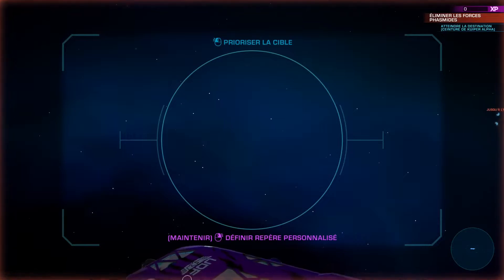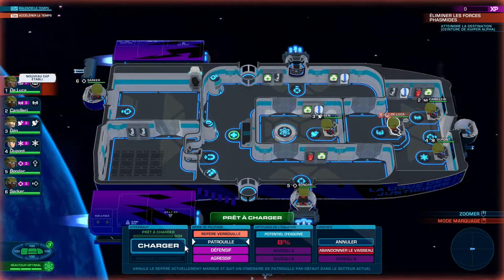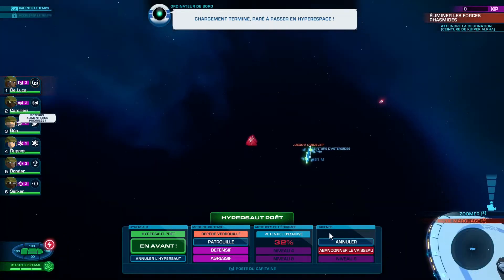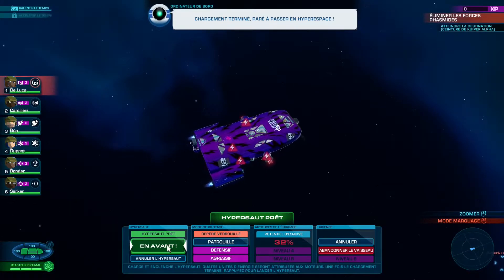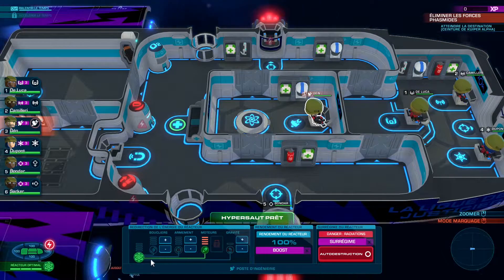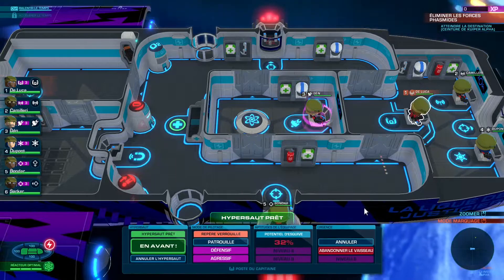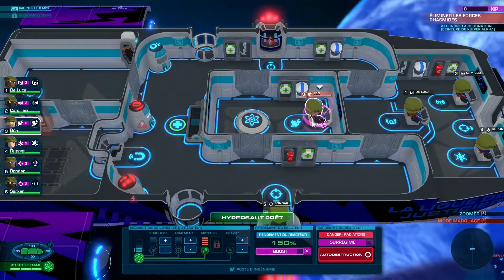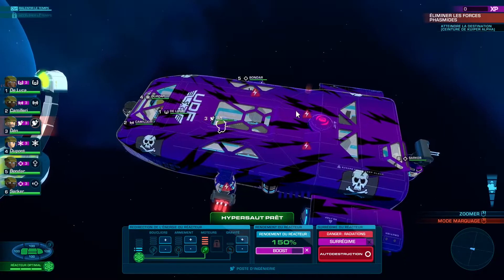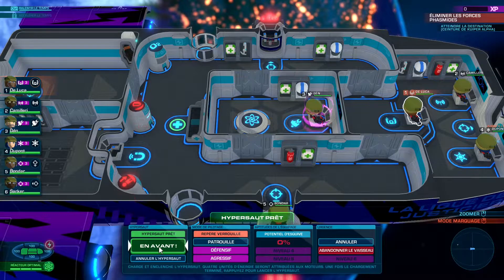On repart de là, on charge nos moteurs pour l'hyperdrive. Une fois qu'on a notre hyperdrive chargé, ça a bouffé toute l'énergie. Il faut maintenant le booster. Si vous avez toute votre énergie, vous boostez l'énergie. L'hyperdrive va pomper et on va sauter. On saute — c'est un petit RTS j'ai envie de dire. Vous ciblez, clic gauche pour vraiment engager et locker la cible.